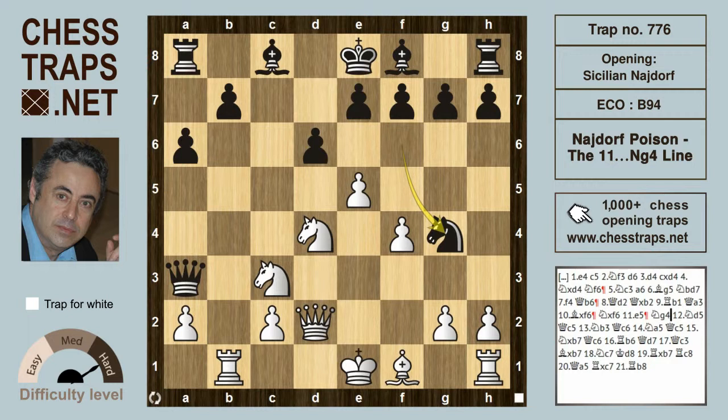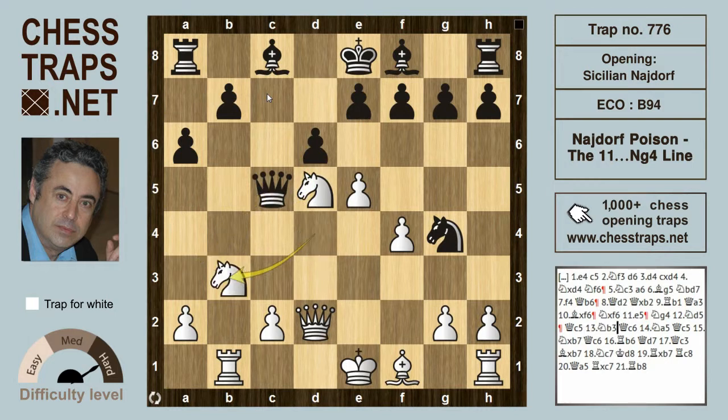If instead knight g4, white is winning again — first of all with knight d5, targeting c7. Black plays queen c5 to defend, but that allows knight b3 hitting the queen again. After queen c6, keeping an eye still on c7, knight a5 hits the queen again.